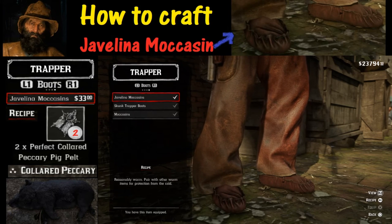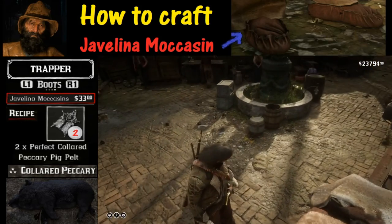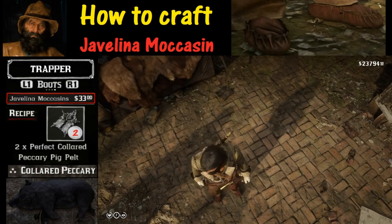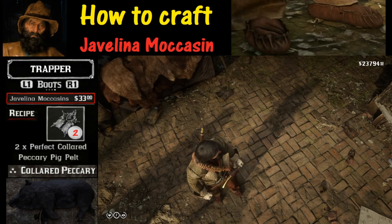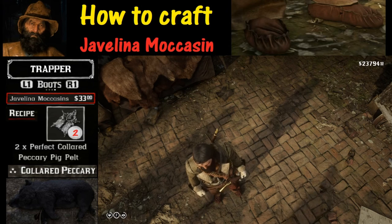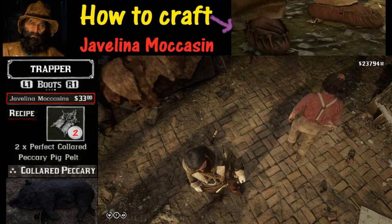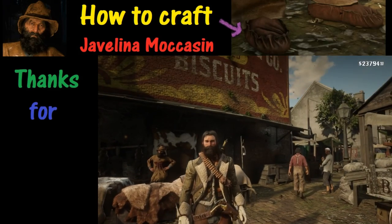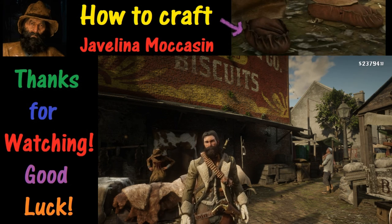Right there — now we've got it equipped. We are going to back out of here just so we can take a look and see what it looks like. You can barely see on the bottom that we are wearing the new Javelina moccasins. And that is pretty much all it takes to craft these things. That is going to wrap this up — thank you for watching and good luck.